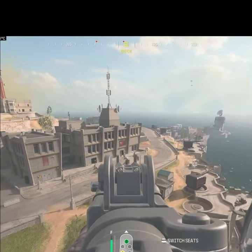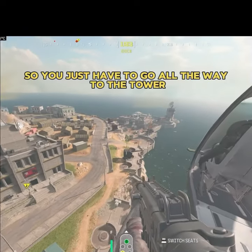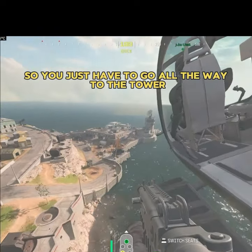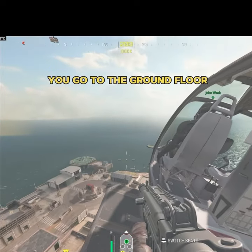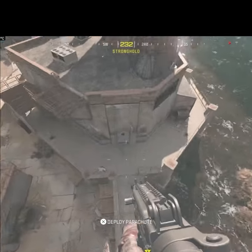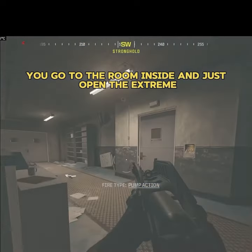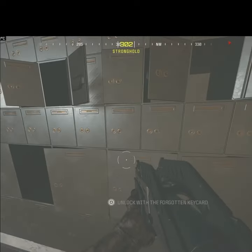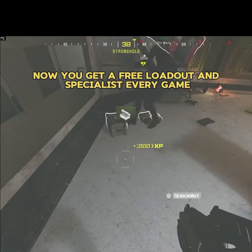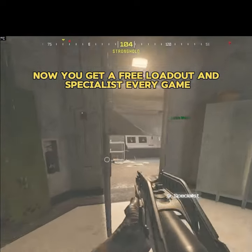That's the legendary box. You just have to go all the way to the tower in Stronghold. You go to the ground floor, go to the room inside, and just open the chest on the extreme right. And now you get a free loadout and specialist every game.